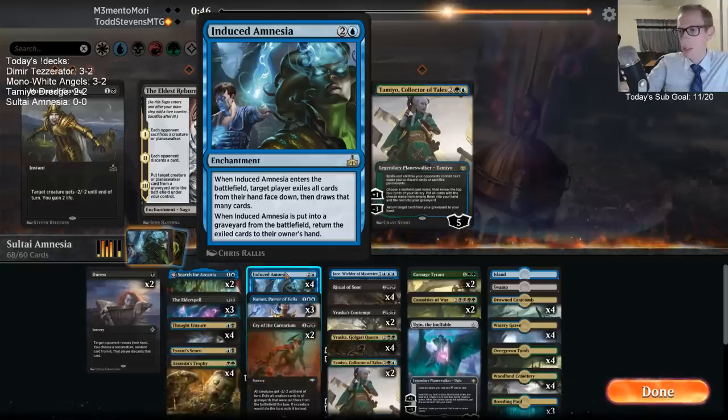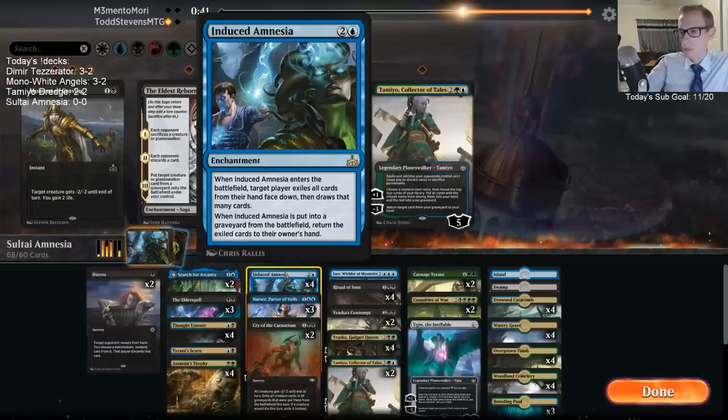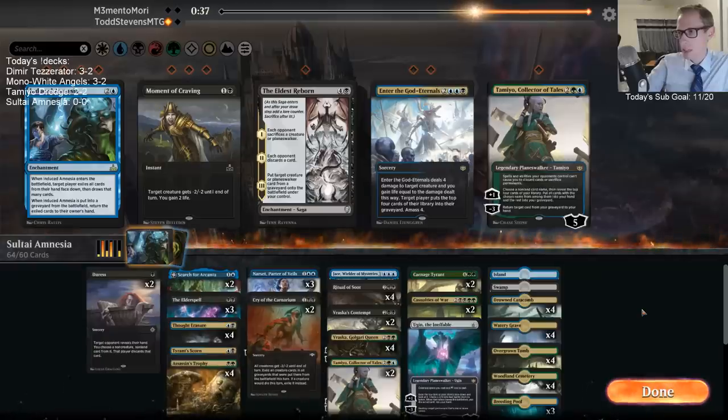When Induced Amnesia is put into a graveyard from the battlefield, you return them. Otherwise they just get exiled for good.